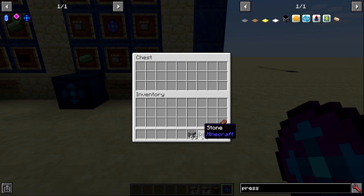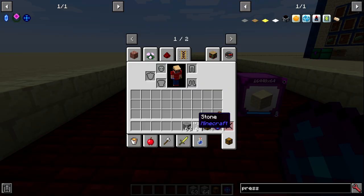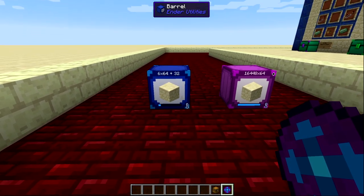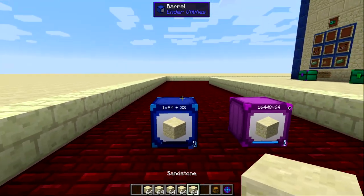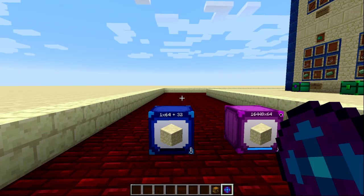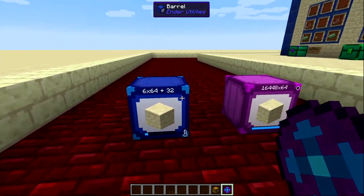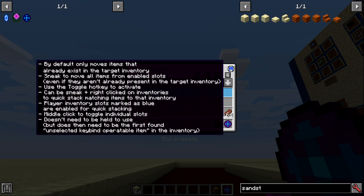You can also press the toggle key (H) to quick stack all items in the selected row into any adjacent inventory. If there's already sandstone in a barrel, shift right clicking moves sandstone from your inventory into that barrel automatically. There's a note in the description that says it 'doesn't need to be held but needs to be in the first found unselected keybind operatable item in inventory' — this description is unclear and I couldn't get that functionality to work.